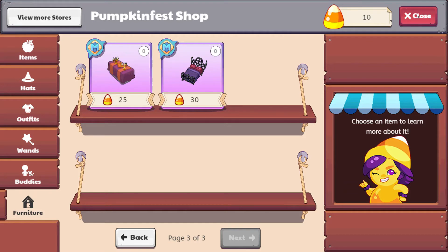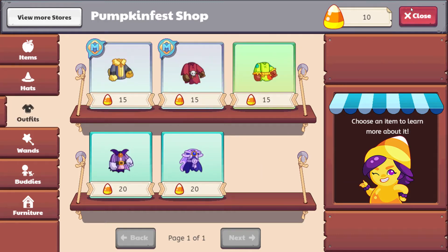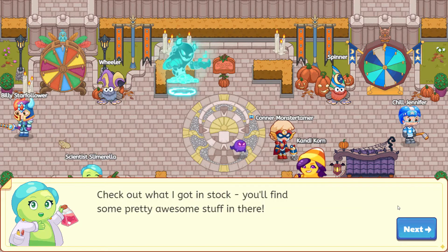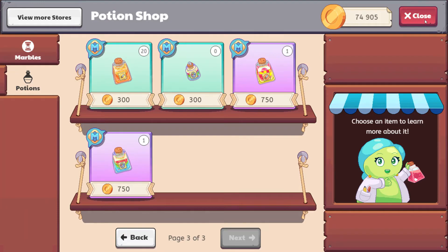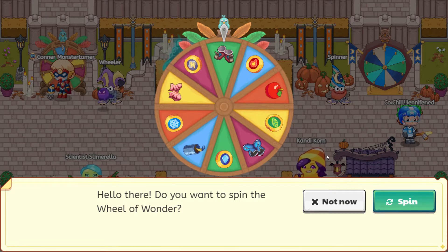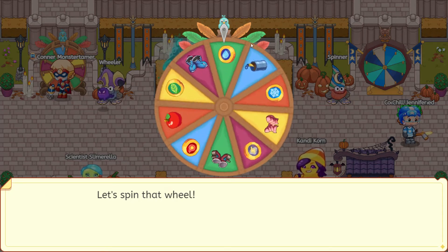It'll be great to go ahead and get some outfits for trick-or-treating. Go ahead and leave in the comments what outfit you are most excited for in the Pumpkin Fest store. So that is Candy Corn. Let's go ahead and talk to Scientist Lamorella and see if she has anything that is themed — it does not look like it. And let's go ahead and spin the wheel and see what the wheel has. I don't think that that is Halloween-themed, although the feathers on top definitely are. Super cool.